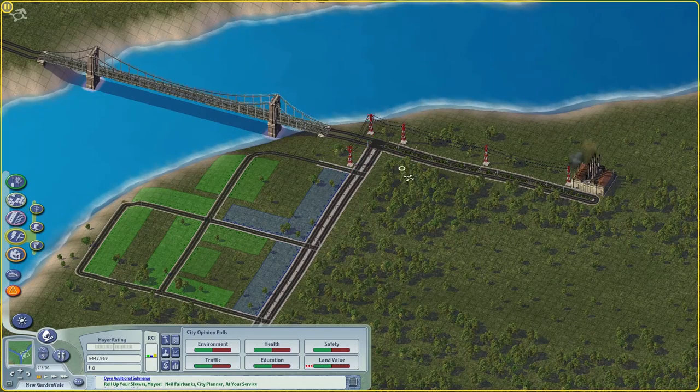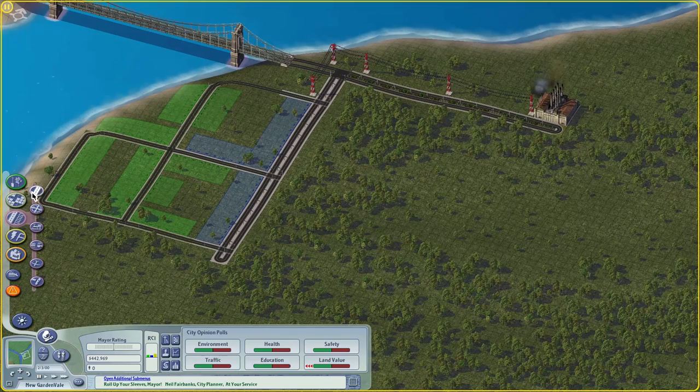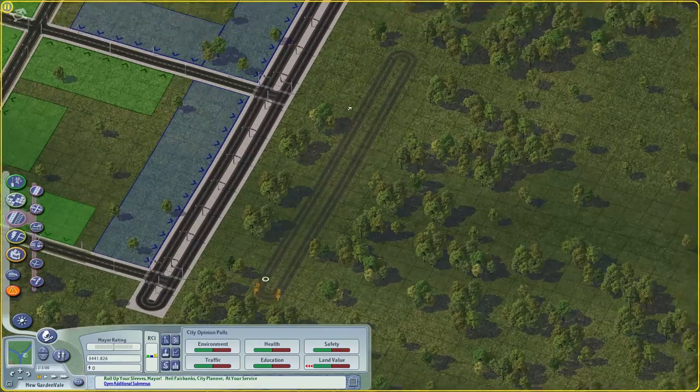So we have some people. We'll give them some power. Now, this is usually the way you don't want to build because I'm building residential first, then commercial, then industrial — usually you need industrial before commercial. But we've played this game before. Where is that going to be? I think there's going to be a thing here. One strip or two? Let's do one strip — we'll do two strips somewhere else.